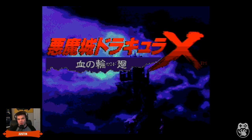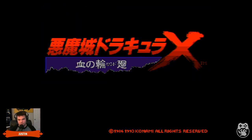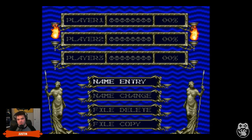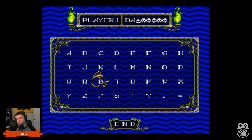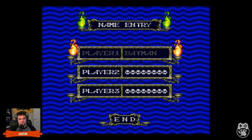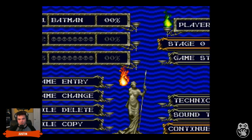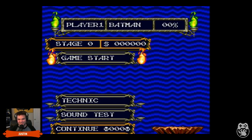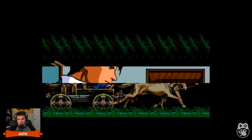I'm in this blurry castle — Dracula X: Rondo of Blood. I hit the plus button which is the start button. You've got to go back to the menu and then you've created the game — got it. Sound test! I miss sound tests. It's got a percentage meter.